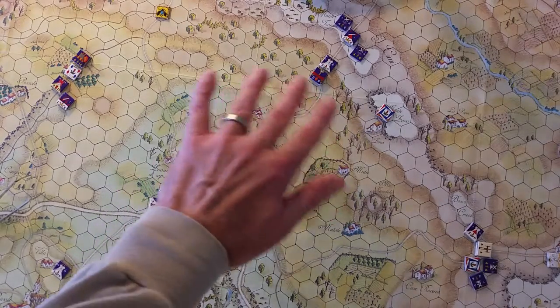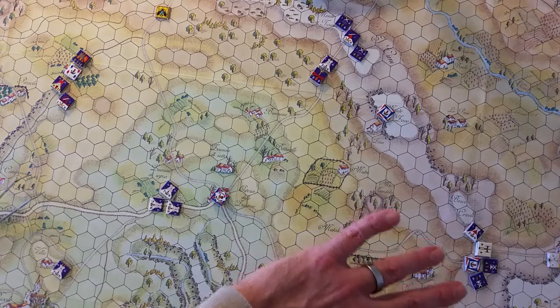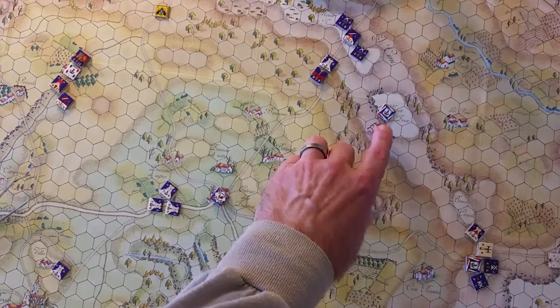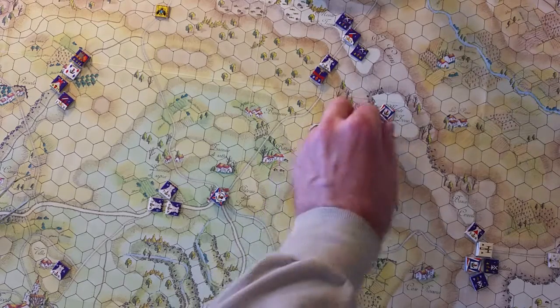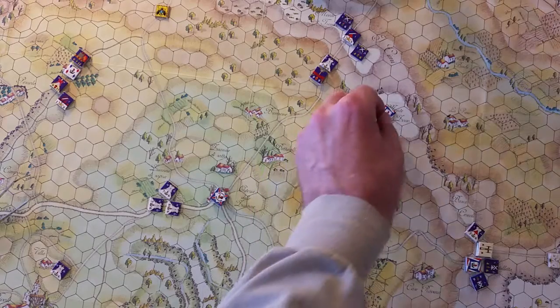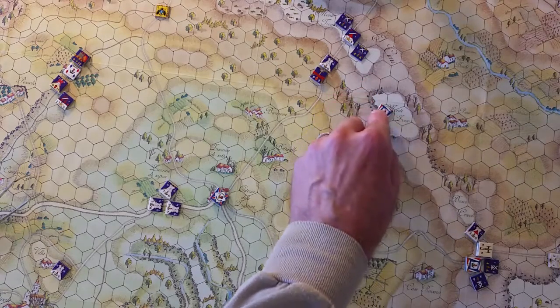This is the French center, which is Massena's first line. Over here is the French right — this is Joubert and his first line. One thing I picked up from reading on Consimworld this morning is that when you're playing face-to-face, you can leave these division headquarters markers upside down for some fog of war.